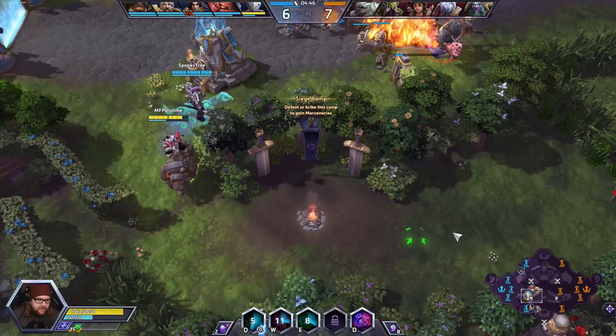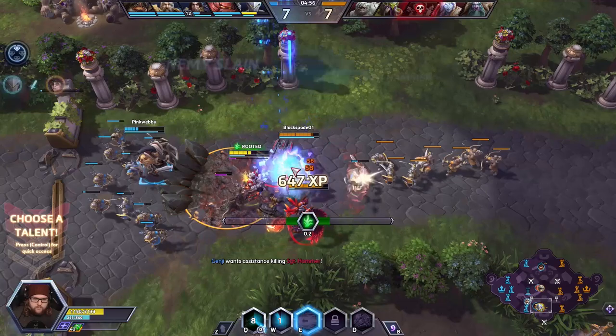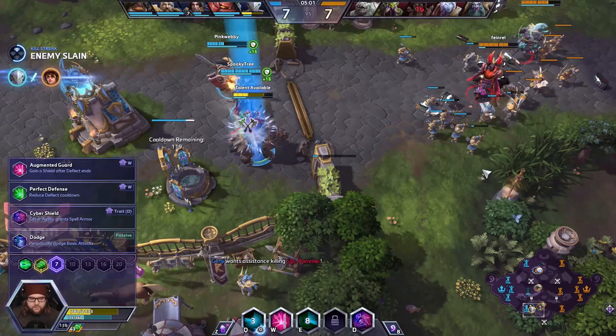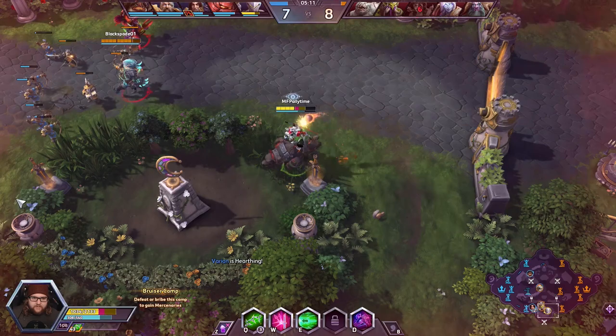I'm just jumping in, dealing my shuriken damage, and then trying to leave as fast as possible — trying to get those stacks up. We need to put more pressure on the Hammer. We were able to get our Swift Strike reset there by going in, hitting him with Swift Strike, and then him dying within the next 1.5 seconds. We're going to reduce the cooldown on our deflects so we can use it a little bit more often.